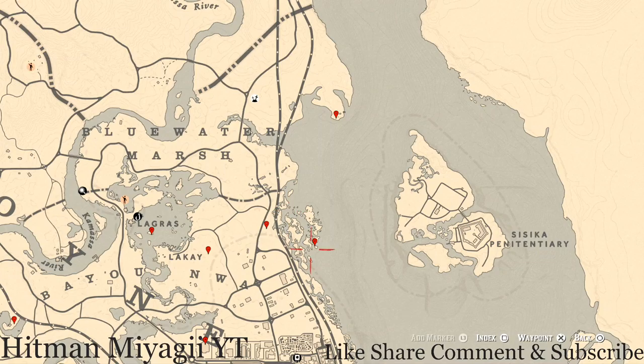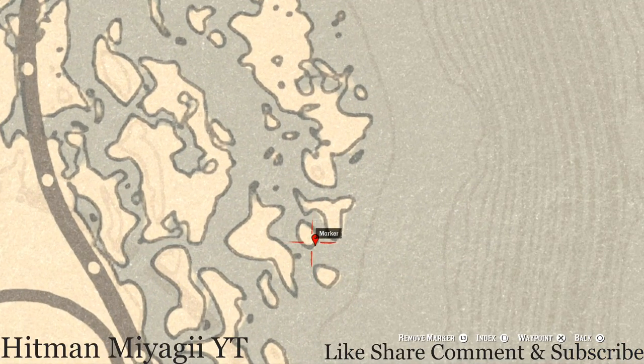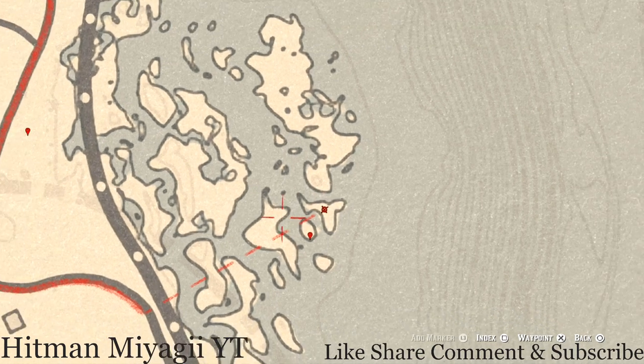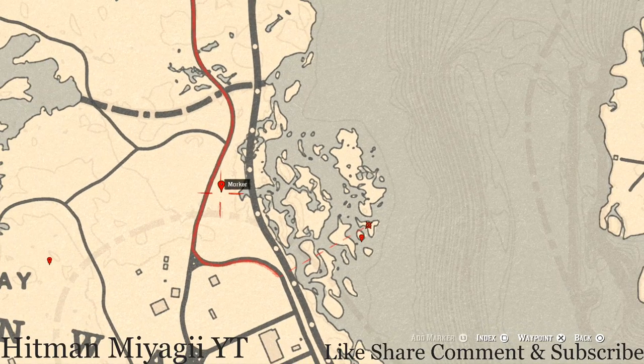Right here at this next marker you will get a fossil — it's randomized so I can't tell you what it is, but come to this location with your metal detector and dig it up. Just across the way there's a bird egg in a tree — this is a spoonbill egg. Shoot it down with a varmint rifle or a bow using a small game arrow.